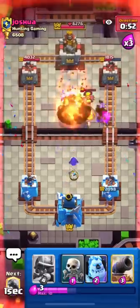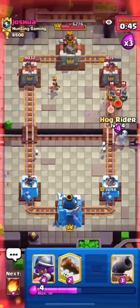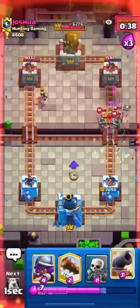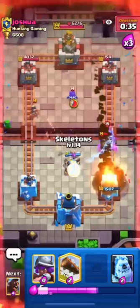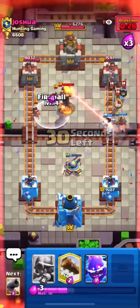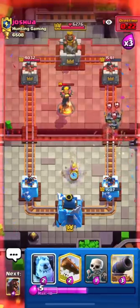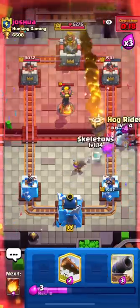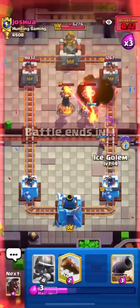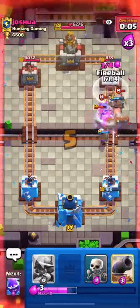There's no damage difference from the 2x Elixir period. I'll Fireball and our Hog should get one shot — it didn't, but we can still win. He used his Rocket on top of my tower, then misplaced his Inferno and I Fireballed his Inferno and Princess. His Guard stopped my Hog from getting any damage, but now I'll put on pressure with multiple Hog pushes. The Electro Spirit just connected to the tower and our Hog gets one shot!